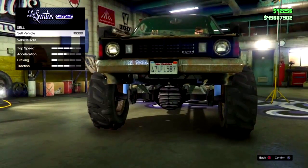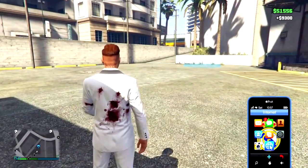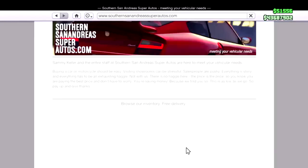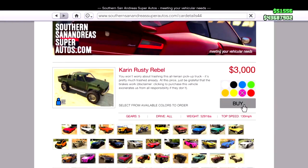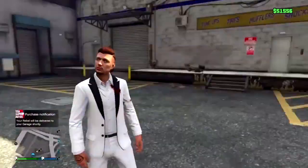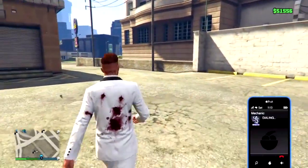Once you purchase the horn, go to the sell option and as you can see, I can sell this Rebel for more than I paid for it. The Kamera Rebel cost me about $3,000 including the horn which is about $2,000, and I did sell it for about $10,000, so I made a $5,000 profit.